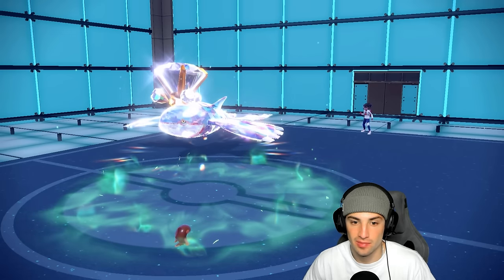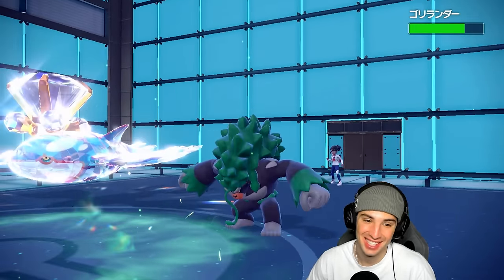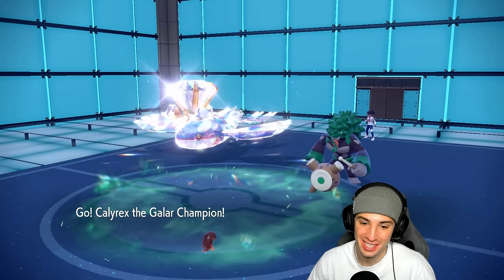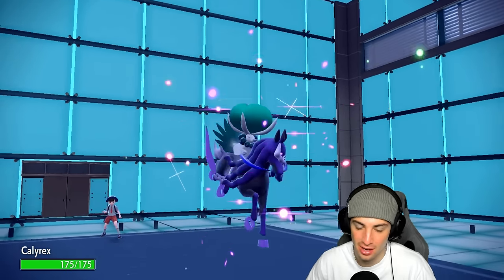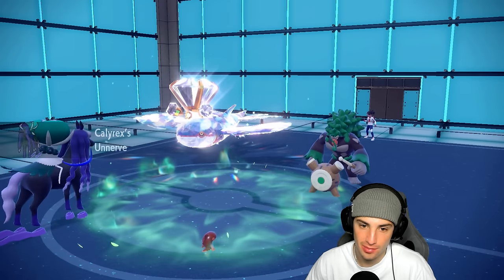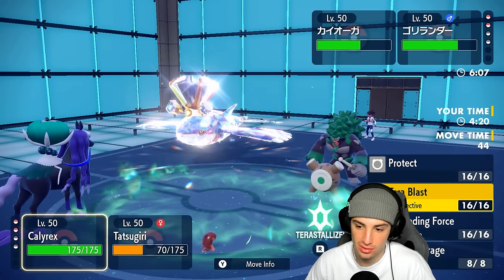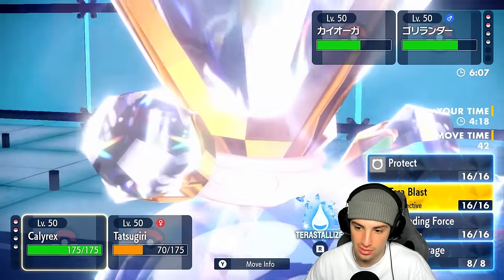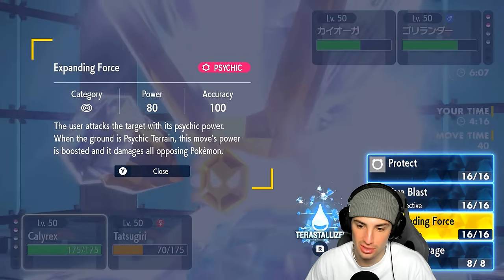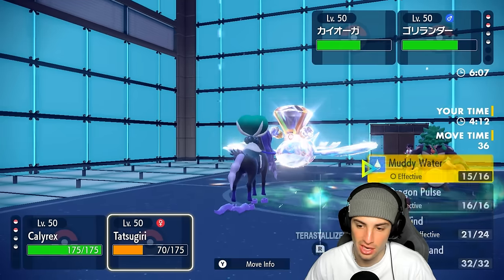What do I even do here? I kind of need a crit. This Calyrex and Goodra are going crazy because I'm just sitting here with Rillaboom — they can fake me out. Let's go for a Helping Hand boost. I can't hit Kyogre with Astro Barrage in Water Tera, which is terrible. Water Tera Blast isn't really doing much either. I'm just going to go for Expanding Force with a Helping Hand.